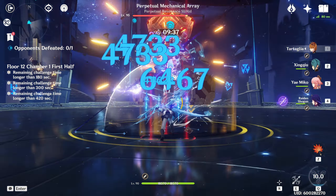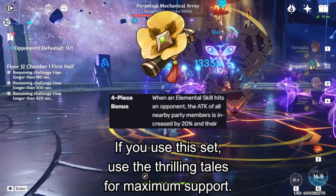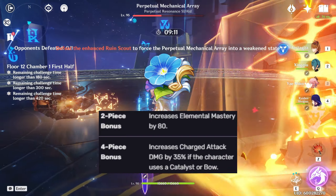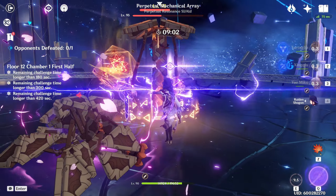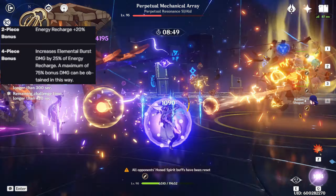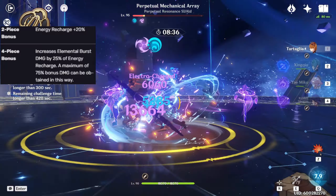The 2-piece Thundering Fury plus 2-piece Gladiator gives the most consistent damage, increasing electro damage bonus and attack. The second best is 2-piece Shimenawa plus 2-piece Gladiator for strong total attack. The 4-piece Tenacity of the Millelith is also good since her skill constantly damages opponents, supporting the team. 2-piece Wanderers with Gladiator, Shimenawa, or Thundering Fury is also decent, or full 4-piece Wanderers for DPS Yaemiko. The Emblem set is the worst viable option — it only benefits her burst while you lose tons of damage from her skill, which is the main damage dealer.